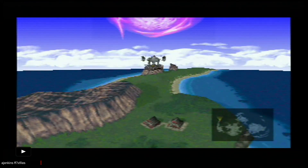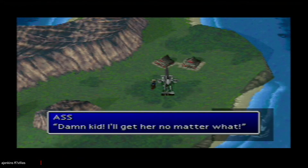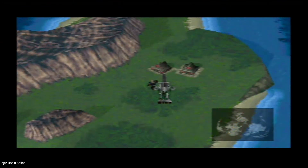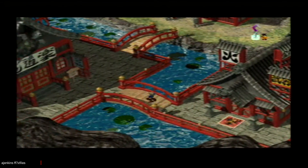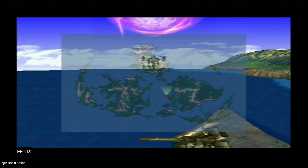Notice the dialogue with Sid now. You can do the sidequest with Sid, Tifa, and Cloud on Disc 2 with the Highwind.